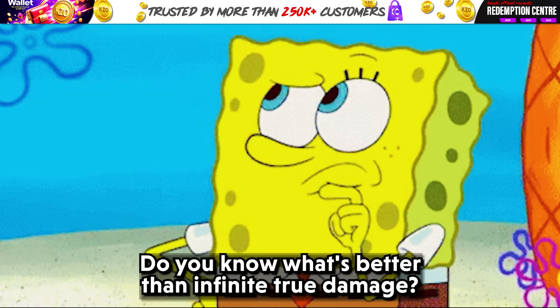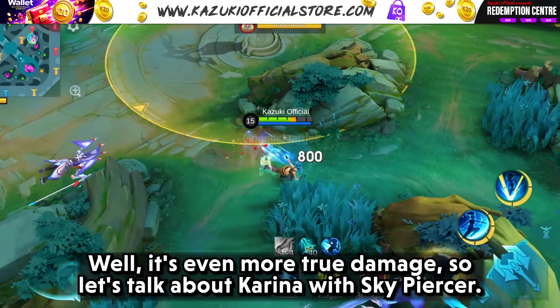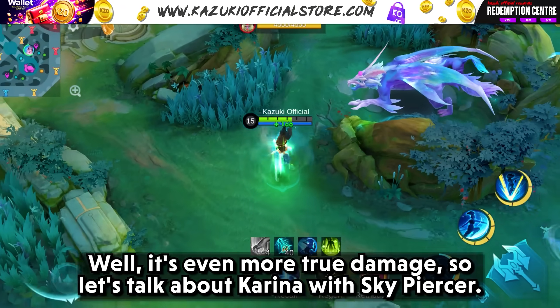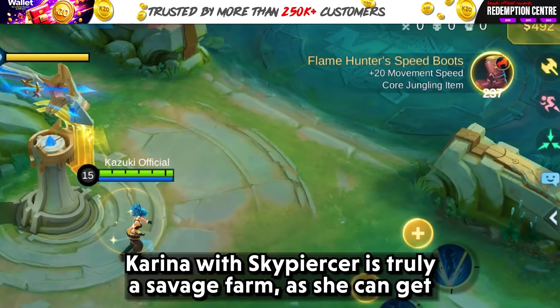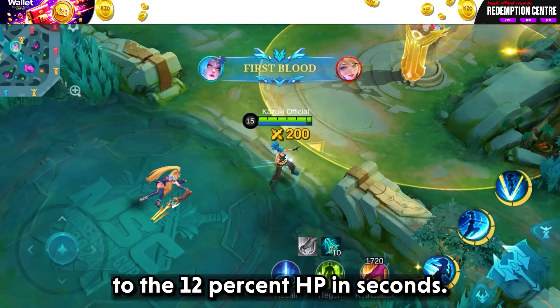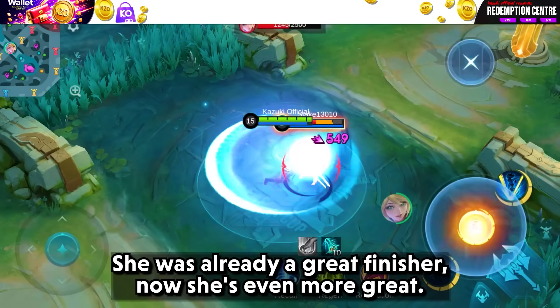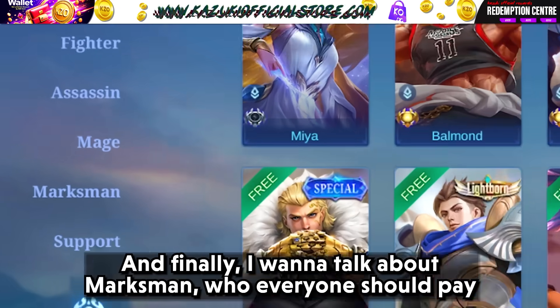Do you know what's better than infinite true damage? It's even more true damage. So let's talk about Kareena with Skypiercer. Kareena with Skypiercer is truly savage, as she can get to the 12% HP threshold in seconds. She was already a great finisher, and now she is even more great.